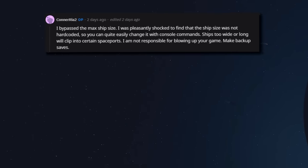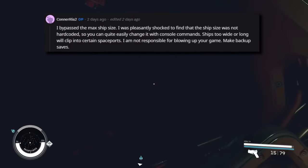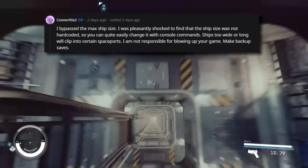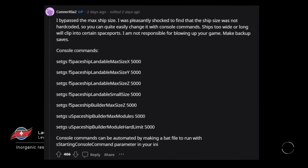I bypassed the max ship size. I was pleasantly shocked to find that the ship size was not hard coded, so you can quite easily change it with console commands. Ships too wide or long will clip into certain space ports. I'm not responsible for blowing up your game — make backup saves. In the description you will find all of his comments.